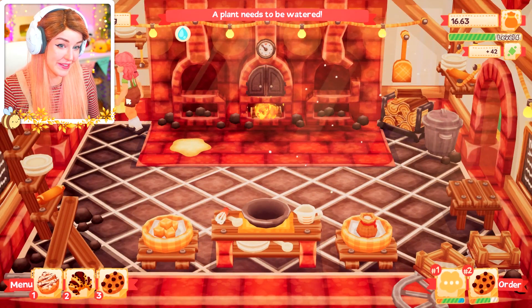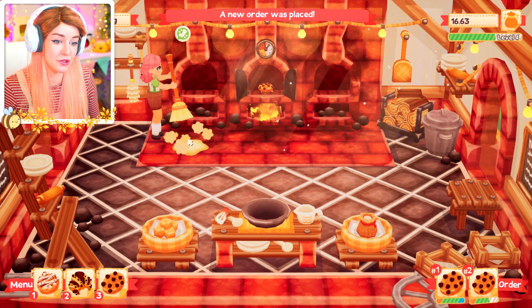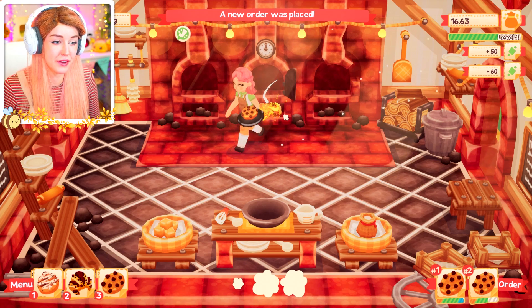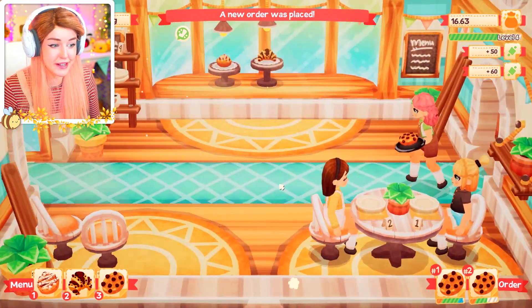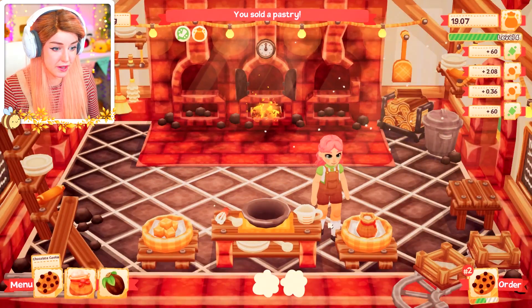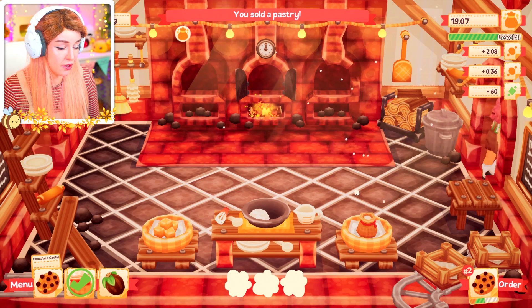Otherwise your kitchen will get messy, you won't have the ingredients, and also your stuff will burn — which mine could be about to do. I also haven't yet figured out what makes an order perfect. I don't know if I need to cook it for a little bit longer than what I currently do. We've got another cookie as well — flour and another cocoa.